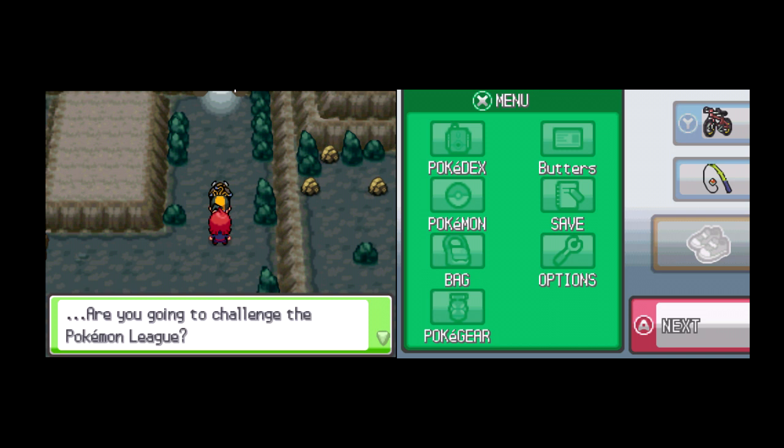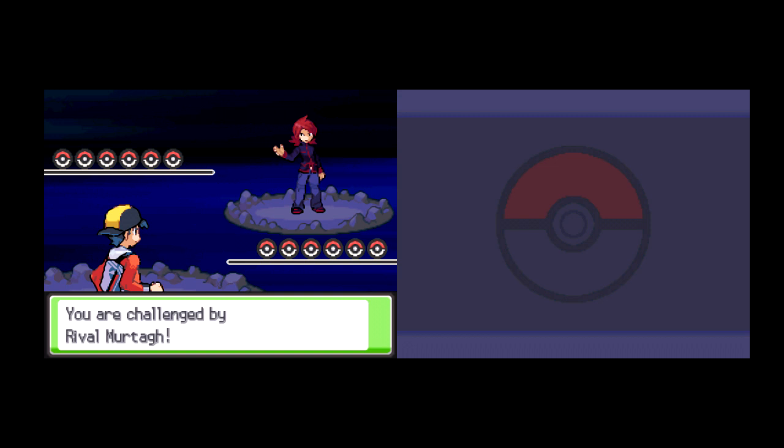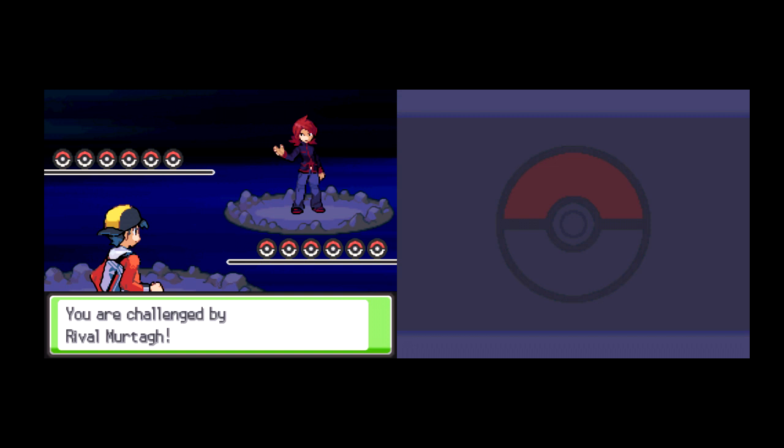I am definitely going to challenge the Elite Four — Victory Road is at its end! The rival challenges me: 'You didn't see any real trainers on the way, did you? They were all spineless. But your journey ends here, because right here, right now, I will crush you.' Not likely — my ambition is too strong. Rival battle time! This is the last one in Kanto. He starts with his Sneasel, which is brand new — unless he snuck into Mount Silver, because that's the only place you can get Sneasel in this game. Ice/Dark type, very fast, with decent attack.